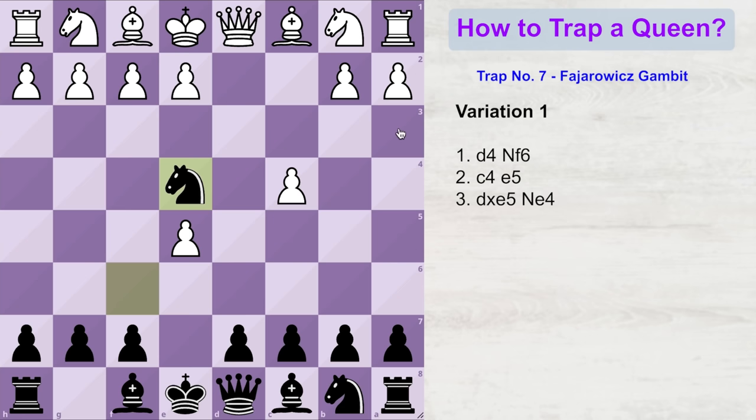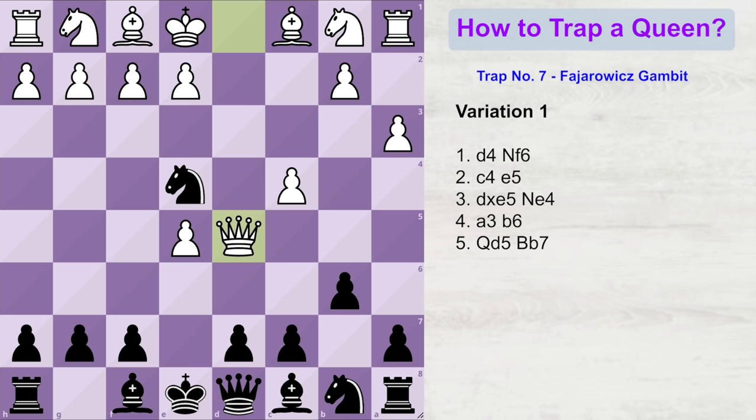By playing b6, we are enticing white's queen to come on the d5 square and fork our pieces. White plays queen d5. Now black plays a blunder-looking move — bishop to b7. Obviously the white queen will take it, and now black plays knight to c6. The idea is that we are closing this file for the white queen to escape, and also this knight is now controlling these two squares.